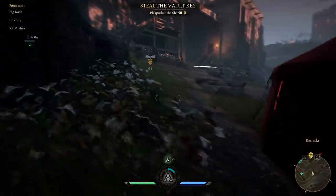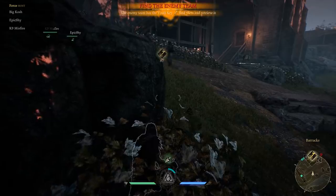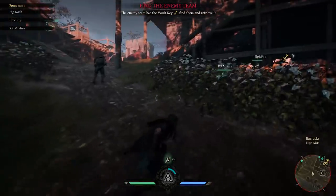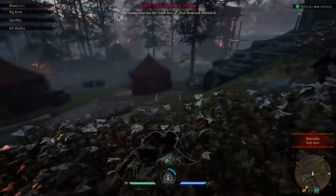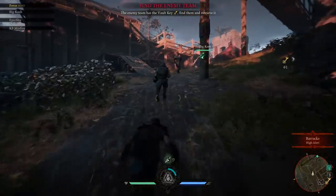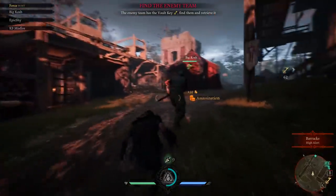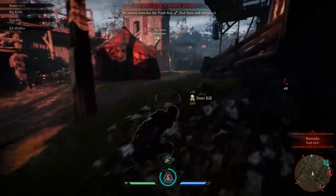While I'm still sneaking around, the enemy team actually ends up grabbing the key off of the sheriff, which might make you think we stink — which, yes, that's true. But also, they effectively did the work for us in finding and taking the key, which is one of the interesting dynamics that this game is likely to have. When it comes to winning the match, you don't need to be the team who takes the key or opens the vault or even brings the vault to the exit. You just need to be the team that finishes that whole process. So yeah, the enemy team finds the key.